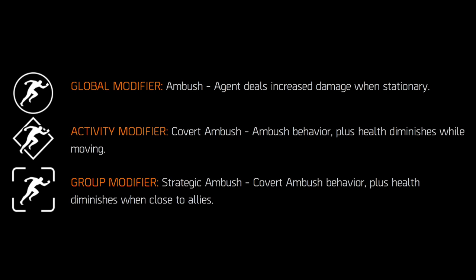The final modifier is Strategic Ambush — Covert Ambush behavior plus health diminishes when close to allies. So not only are you going to lose health when you're moving, but whenever you're close to allies you're also going to lose health.